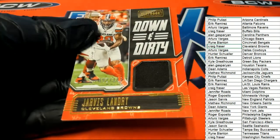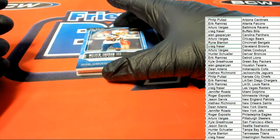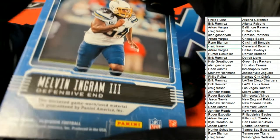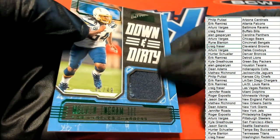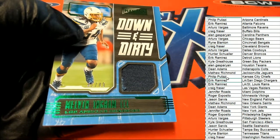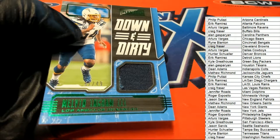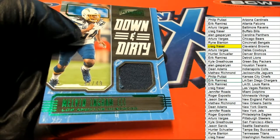Next up is a Melvin Ingram for the Chargers — 41 of 49. So Craig pulled down the first one, and now we have this Ingram for the Chargers. Eric, congratulations!